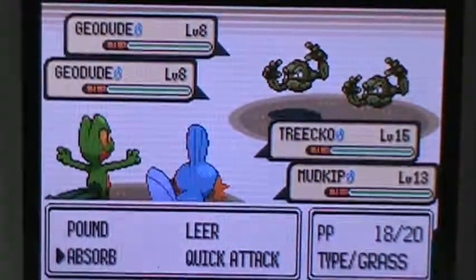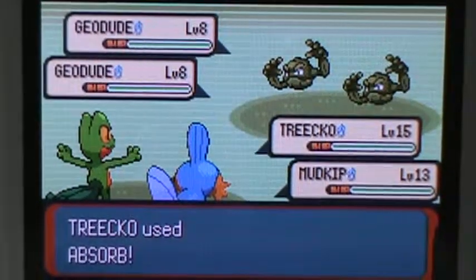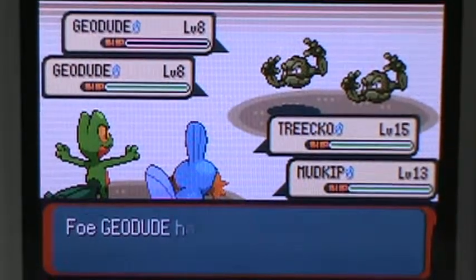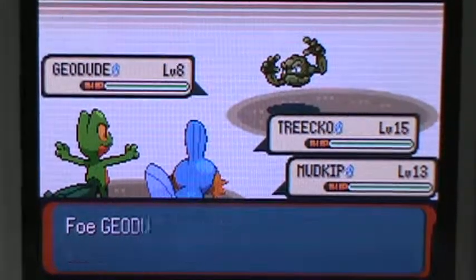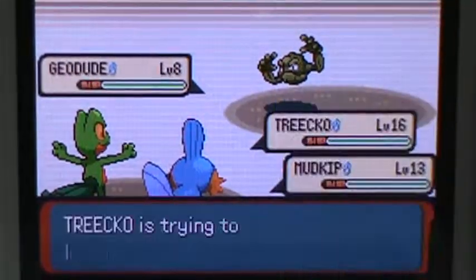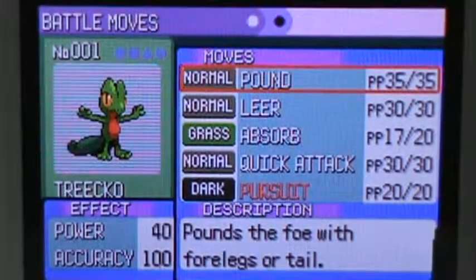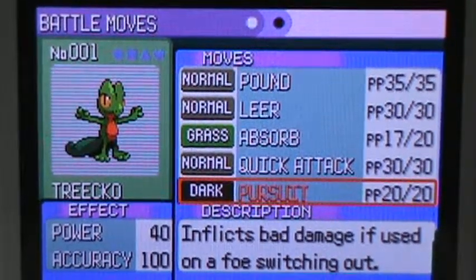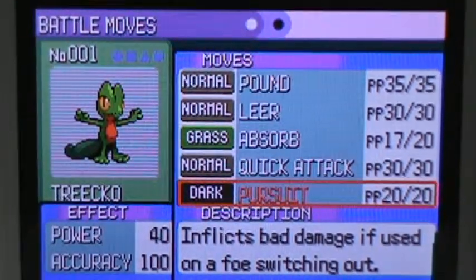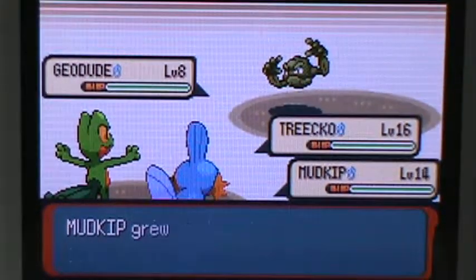There we go — level 16, and there's Pursuit. Let's see: it afflicts bad damage to a foe that switches out. I'm actually going to get rid of this move because I don't really need it. It's not that great.